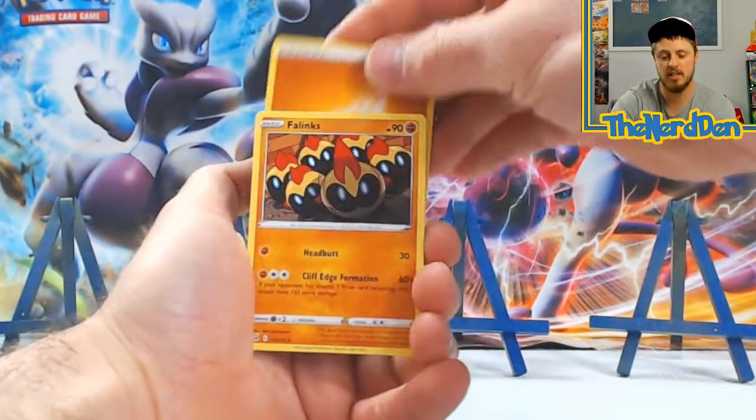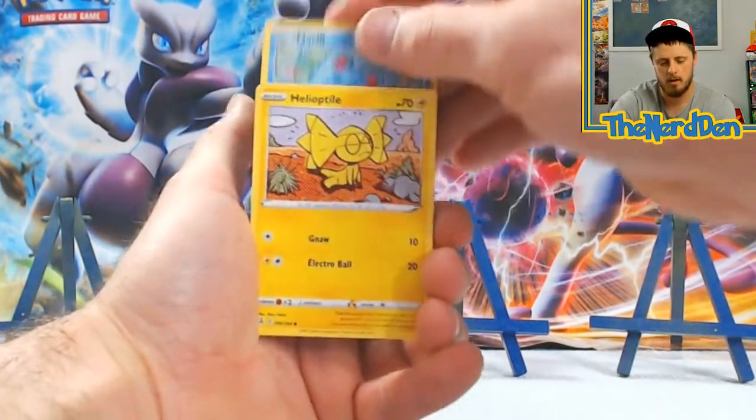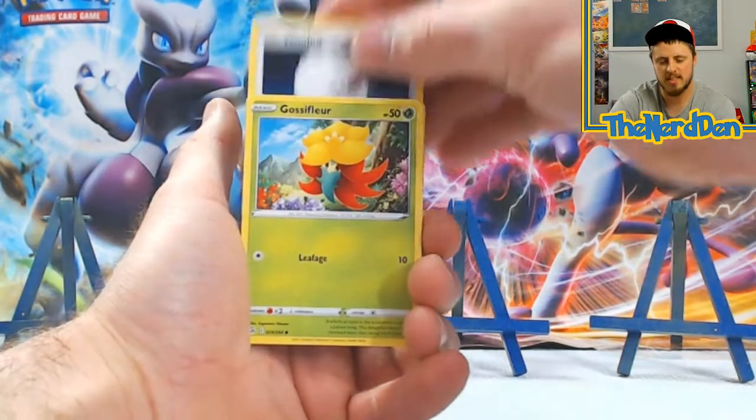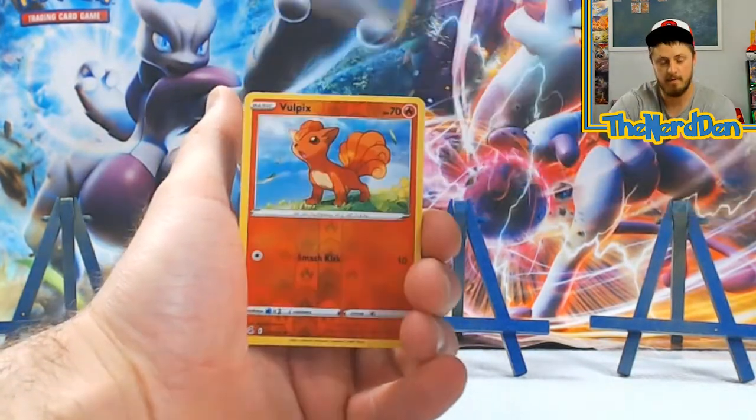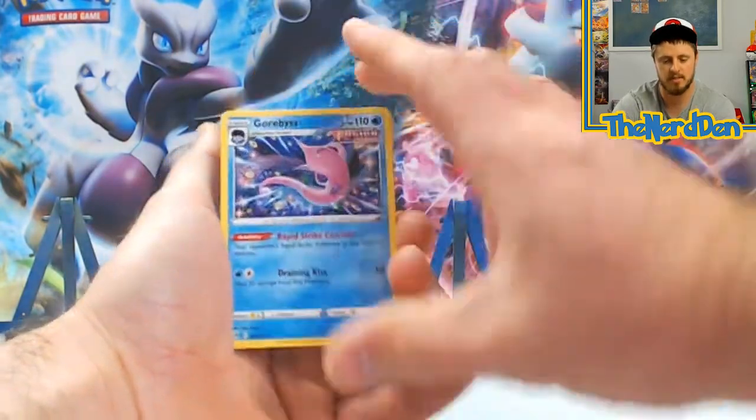Starting with Energy, Phalanx, Simisear, Cross Receiver, Merill. We've got a Wooloo, Gossifleur, Mudkip, Vulpix for the Reverse — into a Gorbis non-holo.